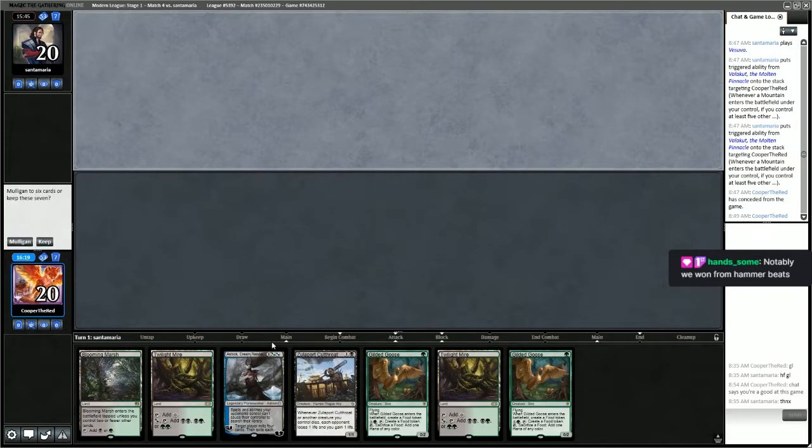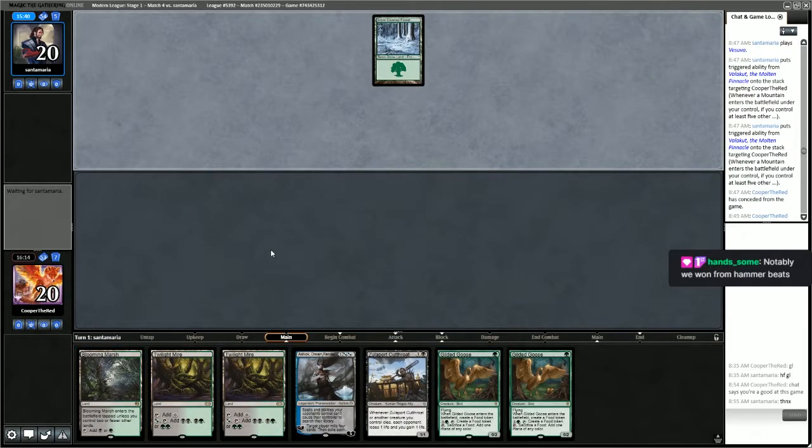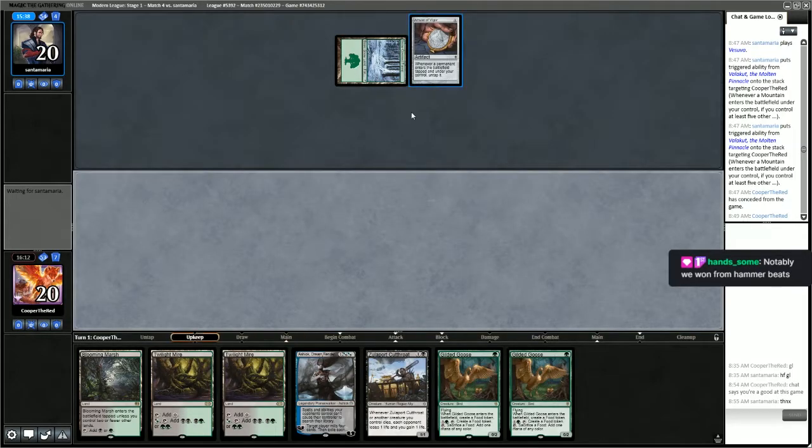I think we keep this hand — we have Ashiok turn 2. We do have two Twilight Mires, but fortunately we have a Blooming Marsh so we'll be able to make colored mana. The opponent is starting with an Amulet of Vigor — that is problematic.